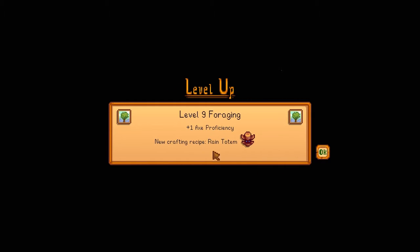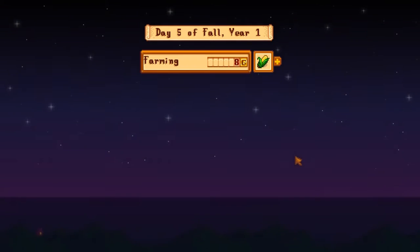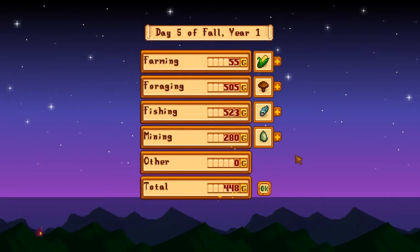We leveled up foraging — axe proficiency and we can now make a rain totem. I think those take us to the beach, which is handy. I should probably make some of those totems. I usually don't bother with them, but actually they're pretty handy and they save a lot of time. We made a little bit of money today, not too much, but that's okay. We'll make most of our money probably when we harvest the crops down there, when the cranberries start coming in. That is it for today. Thank you very much for joining me and Orist here on Basht Helmet Farm. We hope to see you tomorrow, which will be next week. If you liked the video today, go ahead and click the thumbs up button. If you have any feedback, comments, or just want to say hi, go ahead and leave a comment below. We'll see you in the next video. Bye!